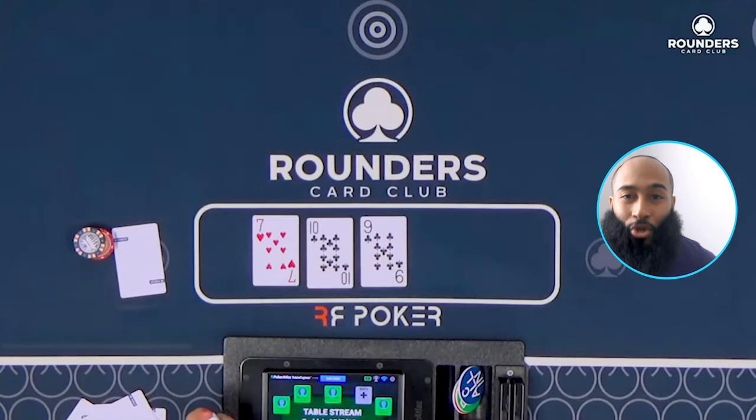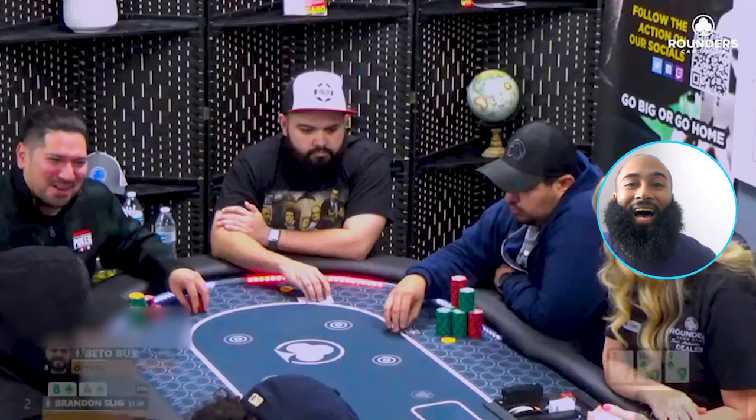We're going heads up to a flop of seven-ten-nine, two clubs. What a time to have 8-4 suited! I'm almost never supposed to have this hand here, but it was a great opportunity to have position against a limper and get rid of my nit button early so I don't have to pay $175 — that's about 17.5 big blinds. We have an open-ended straight flush draw, no complaints at all.